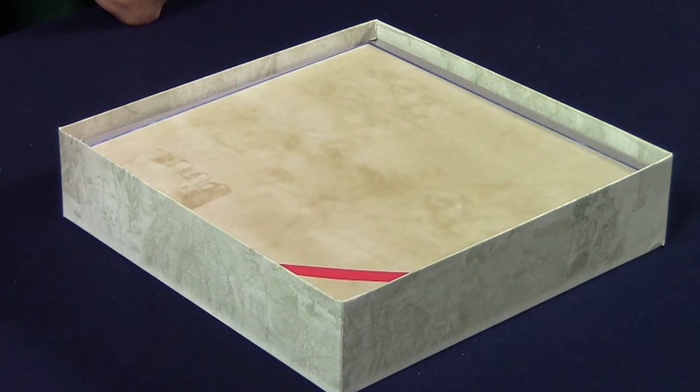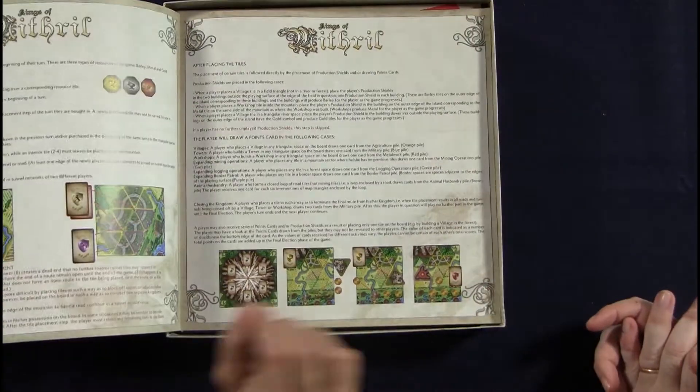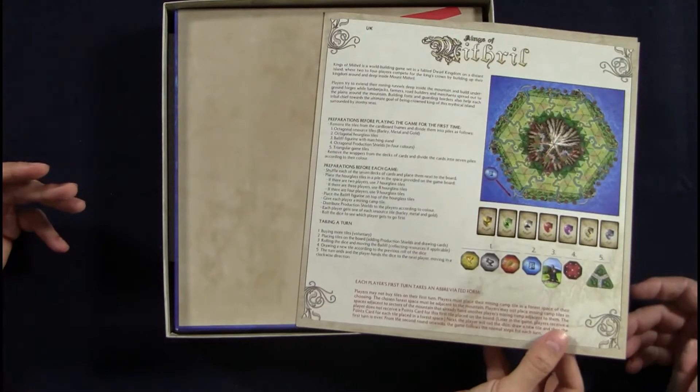Now, weirdly enough, on top we don't have the rules. The first thing we see is the board, which we're going to look at after we check the rules first. Like any Mind Warrior game, the rules are very light — literally four pages of rules.